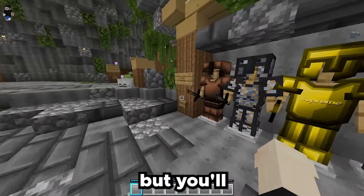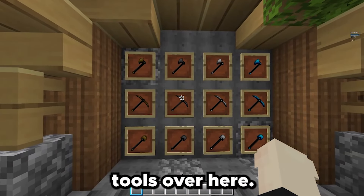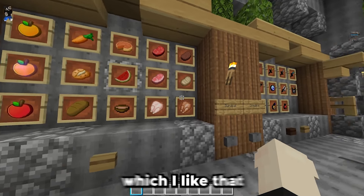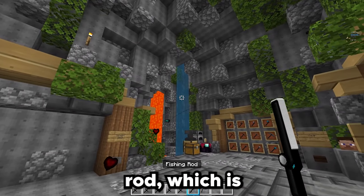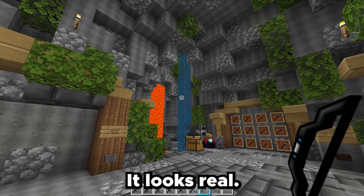And lastly, guys, we got the Supreme 128x pack. This is a really cool pack. Let's go ahead and turn on the armor — look at that. Even the chest says supreme, which is cool. It's not an official Supreme pack, but y'all get the idea. Look at the lava and the water — it's a bit more colorful. We got the tools over here, they look really realistic and small. The foods over here look more cartoonish, which I like.